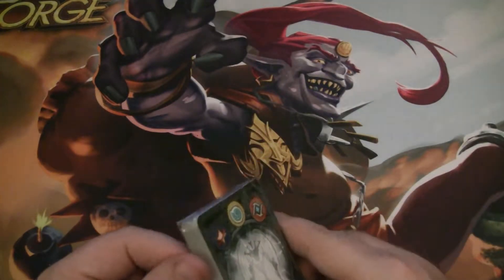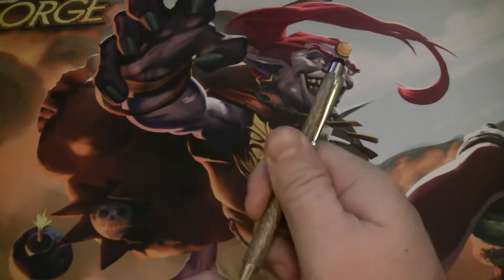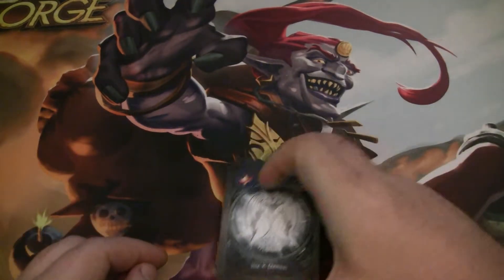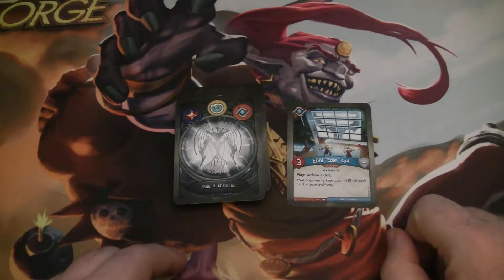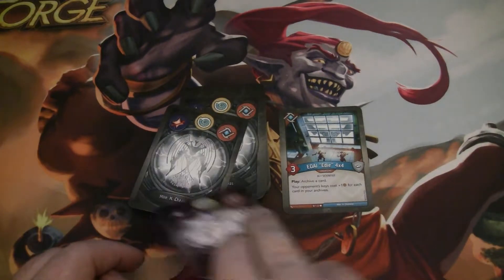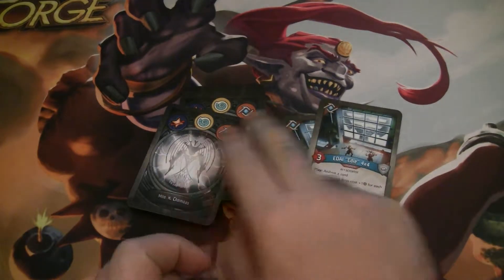This deck is Mile K Chemoess. Starting with Logos: Edai 4x4 is a three-power AI scientist. When you play it, you archive a card and your opponent's keys cost plus one Amber for each card in your archives. We got two of those, which is amazing. If you played two of these on one turn, you've archived two cards and your opponent's keys will now cost four more as long as these are on the board, because they're each increasing the cost by two.